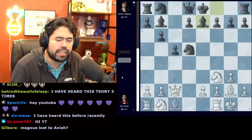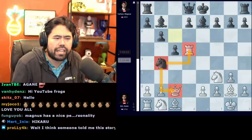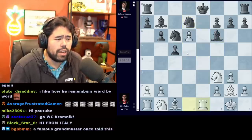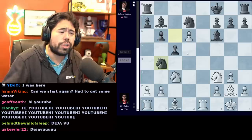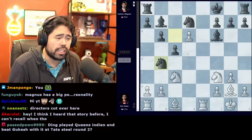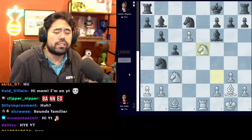The game continues: pawn takes pawn, knight takes pawn, castles, bishop e7, rook to d1, knight to c6, queen f5 — white cannot play rook takes d5 because of knight b4 forking the queen and rook — queen to f5, knight to f6, e4, b6, e5, queen d7, rook e1, king f8, knight to c3, knight to b4. This position was reached before, in a 2008 game between Magnus Carlsen and Swiss player Danik Palletier, where Magnus played bishop g5. Here, Anish plays a5.